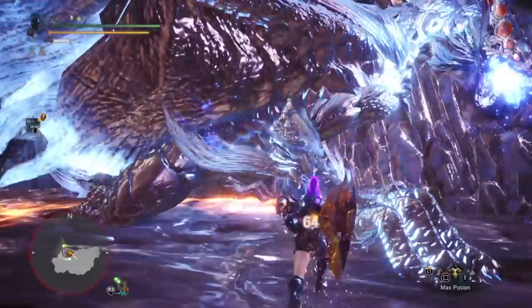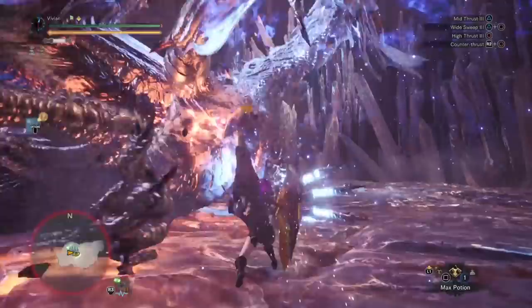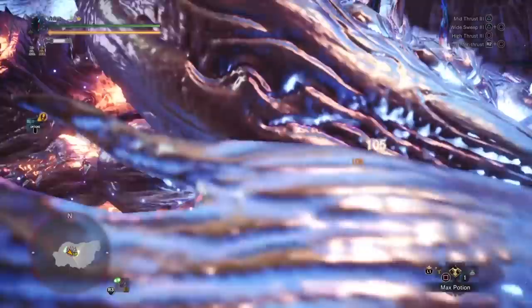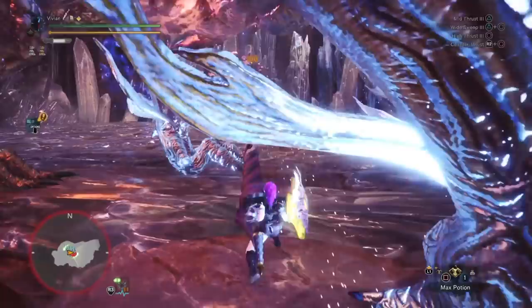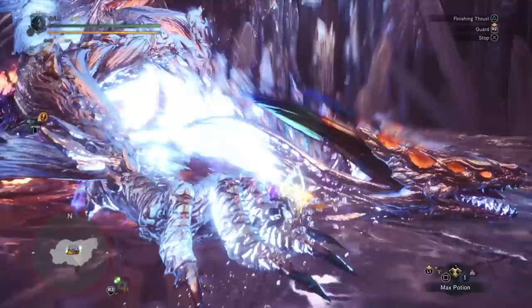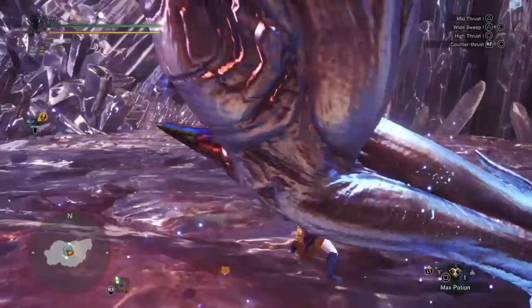Remember how Pierce Heavy Bowgun is really good at tripping Zeno when he's critical because you can easily hit the chest? Well, Lance is also really good at doing that. The highest DPS combo Lance has is going from a triple poke into a charge into a finisher — if you watch any Lance speedrunners like Haruken, this is the combo they use on downed monsters. If you angle your stabs properly, you can land them into the chest as well as the charge finisher into the chest. However, keep in mind that if you deal more than the ~700 damage required for the chest flinch while he is tripped, it will reset the flinch threshold, meaning you have to deal 700 damage all over again to get another trip.